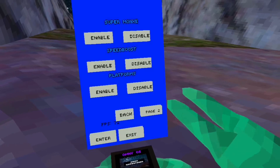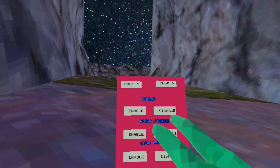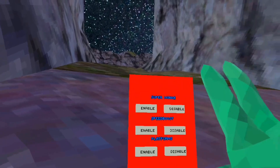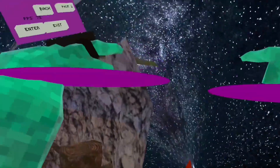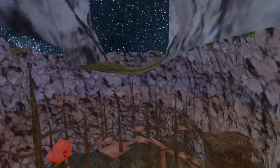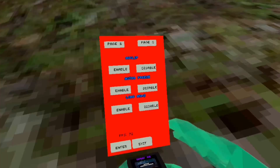There are three pages — you have to click here to get to page two. You have No Clip: enable platforms, click the A button, and you clip through the ground. Next is No Tag Freeze — if you get tagged you won't get slowed, you just can't run.